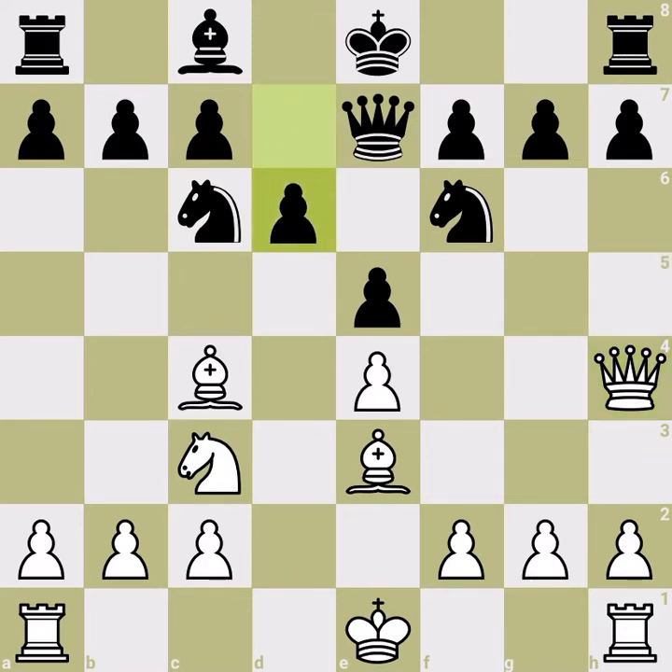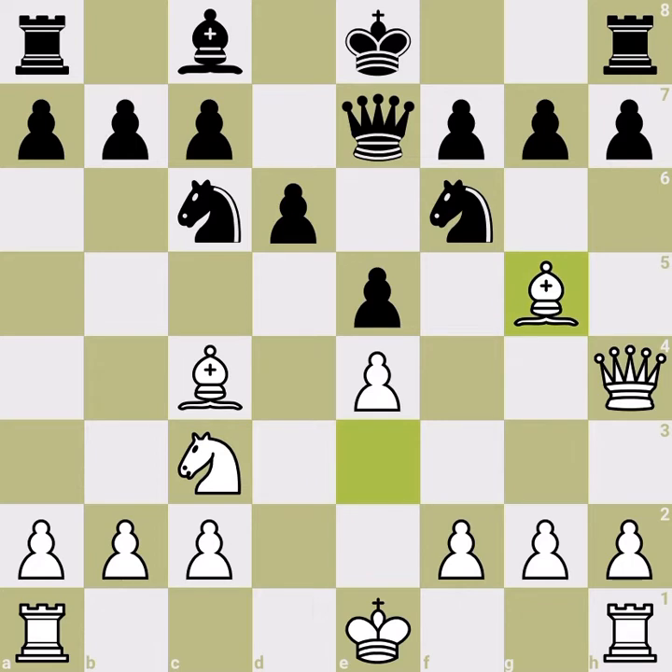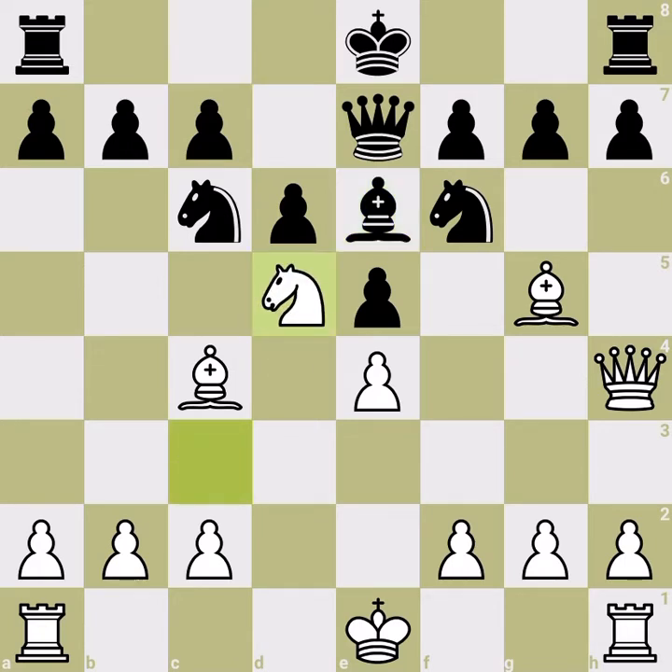The only good move for Black is d6. Why d6? Because all the time we have seen that the White knight jumps into d5, and Black must counter that knight. The only piece that can counter it is Black's bishop, so Black should release that bishop. We play bishop g5 anyway and again for the same reasons Black cannot go for fancy moves and cannot castle. The only possible move is bishop e6, and we go in with the knight. White should be careful here — after the bishop, Black should capture the knight; there is no other option.